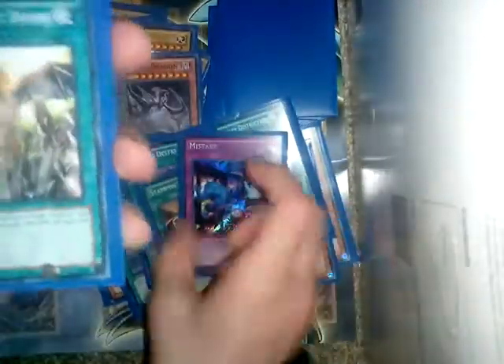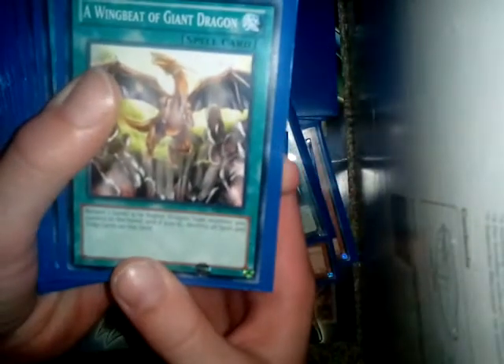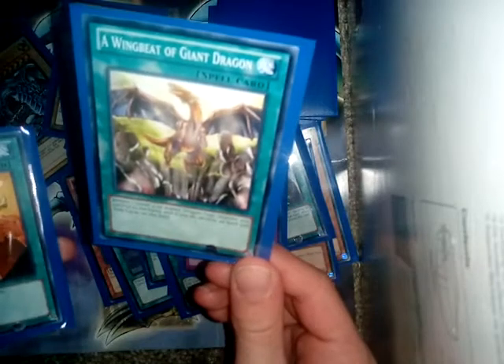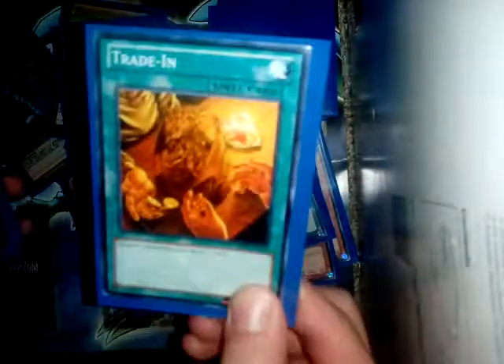Wingbeat of the Giant Dragon destroys a spell and trap on the field when you return a dragon-type you control. Trading it is great to get out your Blue Eyes when you have too many.